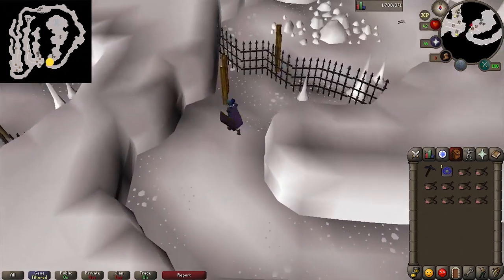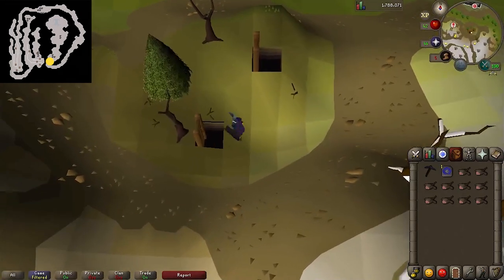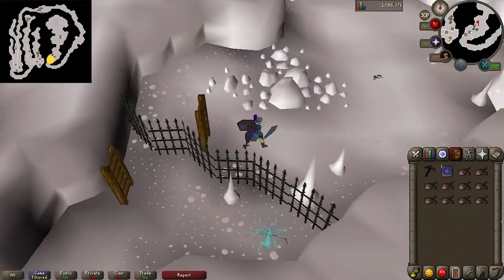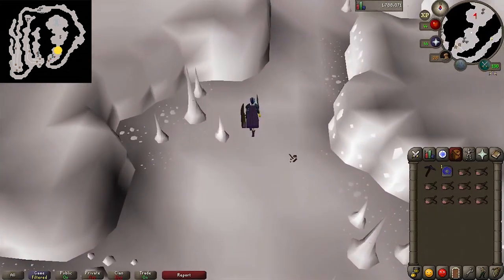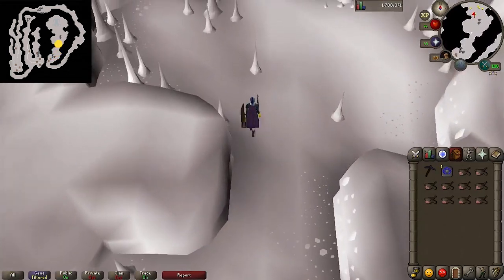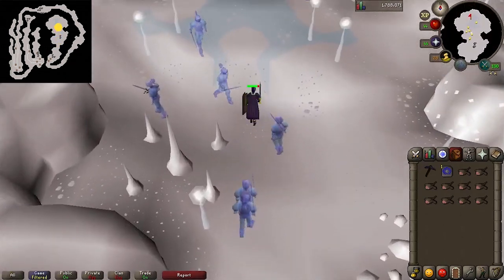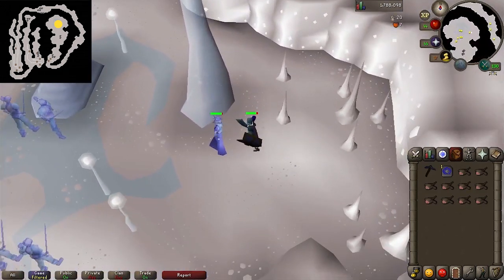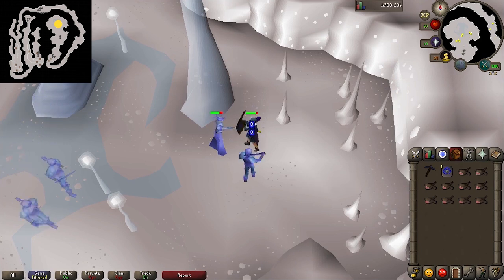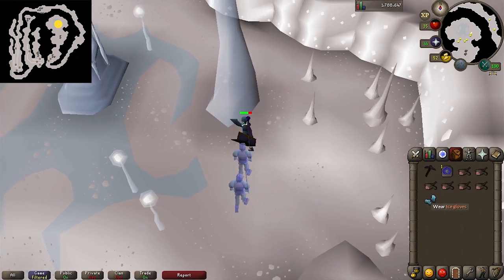Okay, finally, there'll be another ladder — climb up it. Then climb back down the ladder directly to the northeast. Now you'll be in the same section as the Ice Queen. Run north down the tunnel, ignore the ice warriors, and find the queen. It's a multi-combat area, so if you can try and get her in a corner that will help reduce the number of things attacking you. Once you defeat her, she'll drop the ice gloves. You can teleport out and actually start the quest.